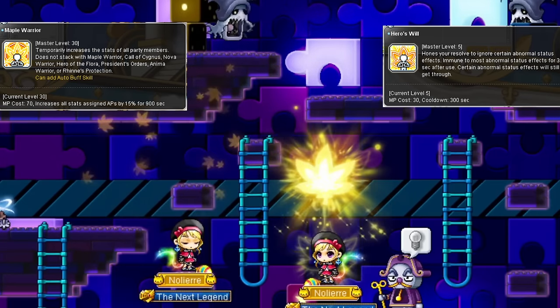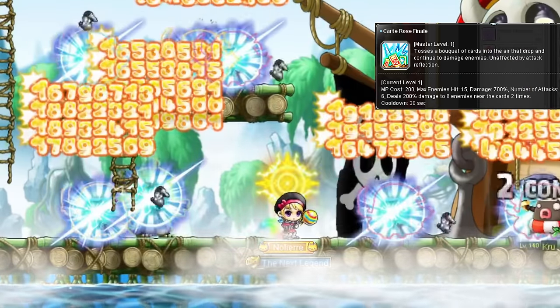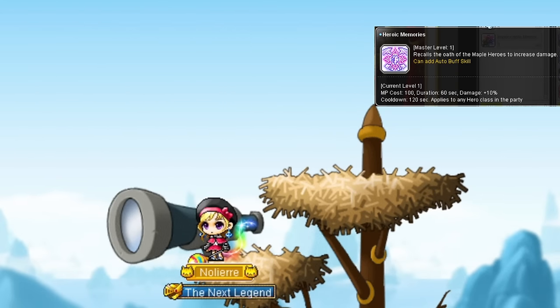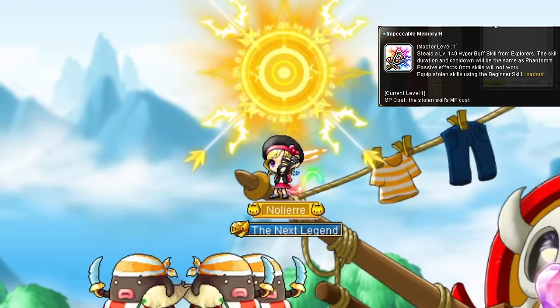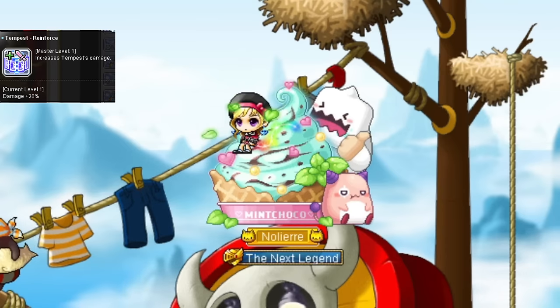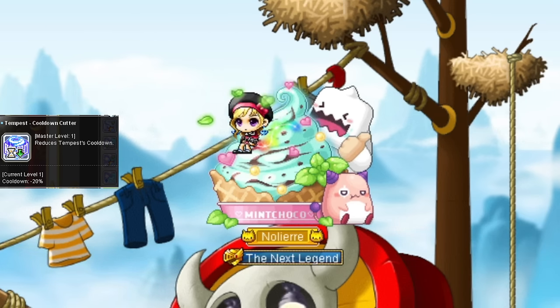Also Maple Warrior and Hero's Will, the staples of literally everybody's fourth job. For hyper skills, Phantom's first is Carte Rose Finale, which litters a bunch of glowing rose cards around you that continuously do damage to enemies touching them for a set number of hits - 30 second cooldown. Heroic Memories is the hero equivalent of Epic Adventure: 1 minute uptime, 2 minute cooldown, applies to all hero classes in your party. Your third and final hyper skill, Impeccable Memory H, lets you steal hyper skills.